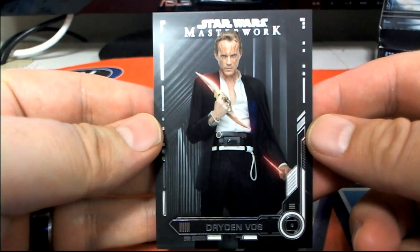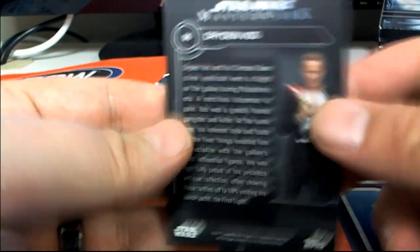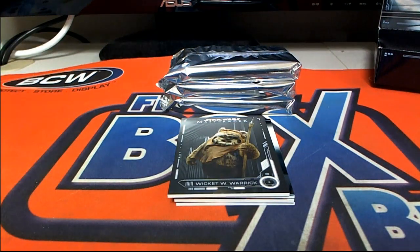Oh, Dryden Voss! Alright, check that out. Now guys, ready? Letter D — that is Fernando. Alright. Fernando.